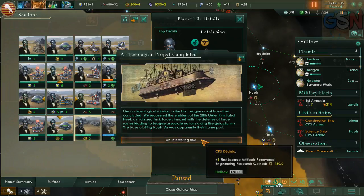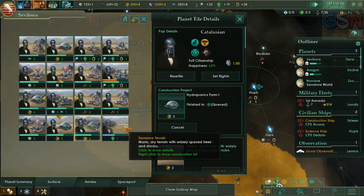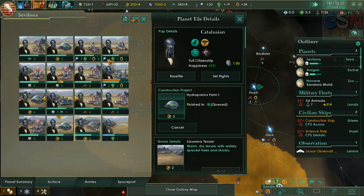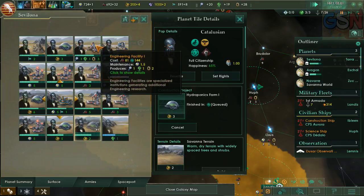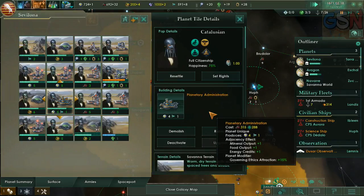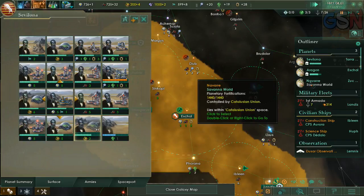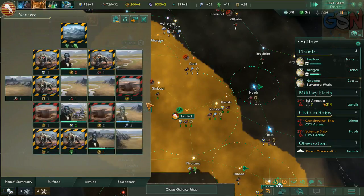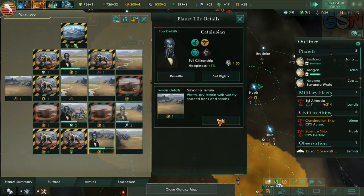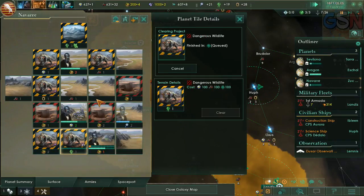Archaeological project — plus one first league artifacts recovered and engineering. That's good. Build a hydroponics farm there. That's already an engineering facility, okay. How are we doing on Navire? Let's build. Clear that.